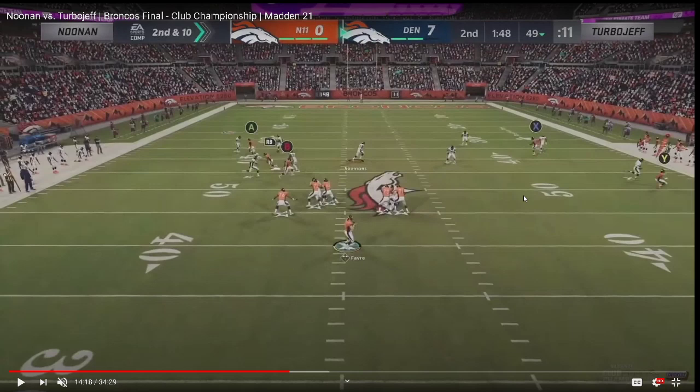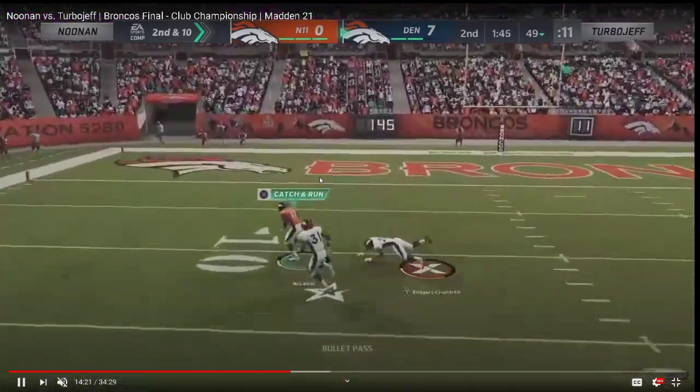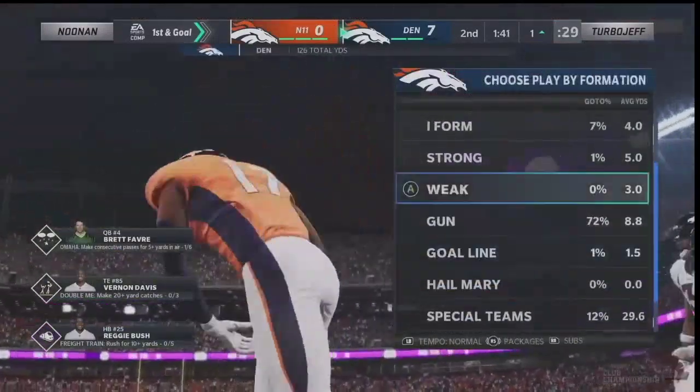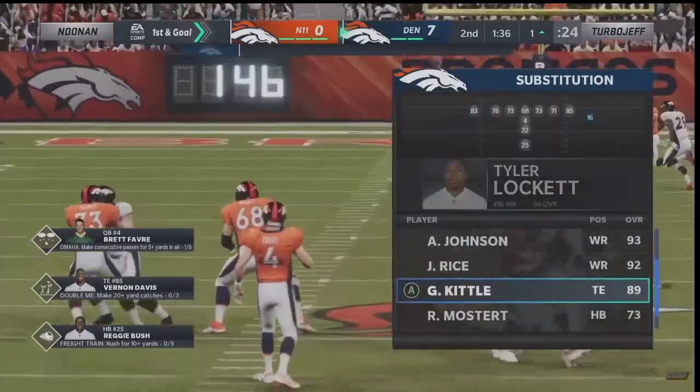Reggie Bush gets wide open, and that's why Backfield Master is one of the most important abilities in Madden 21. If you're going to beat man-to-man coverage, oftentimes you're going to beat it with your tight end — which is why it's important to have a good route-running fast tight end. To Michael Finley is still up there as one of the better tight ends, but Darren Waller and Vernon Davis — I still think Darren Waller is a little bit better than Vernon Davis. But Reggie Bush has Backfield Master; you see it allows him to separate right there.